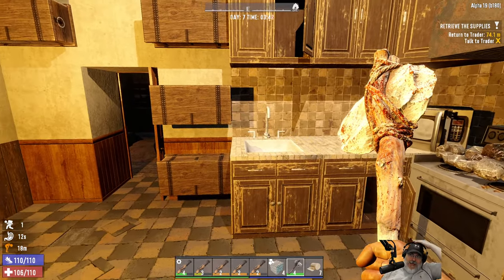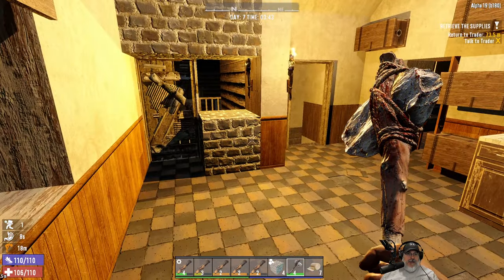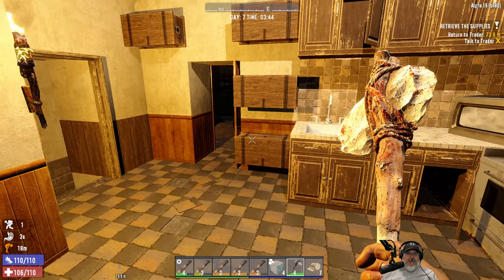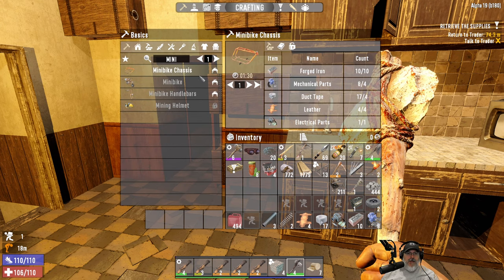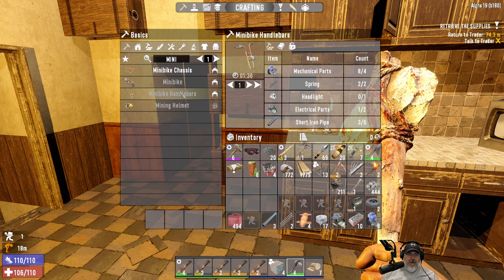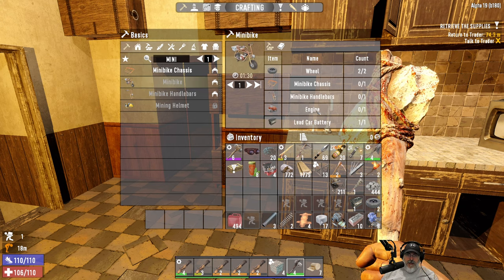Welcome back everybody to 70s, I'm an old guy gaming and this is Alpha 19 Stable. In this episode we are going to get ourselves a mini bike — that is the plan. I've got in my inventory most of the parts that we need. We are missing a couple of things. We've got everything we need for the chassis. For the handlebars we need a headlight and three more pipes, and for the mini bike itself we need an engine but we have everything else.